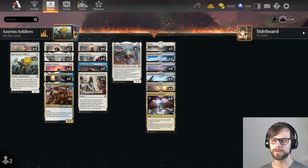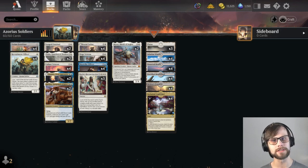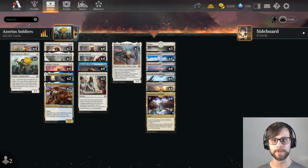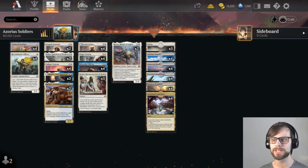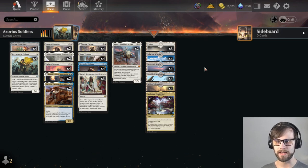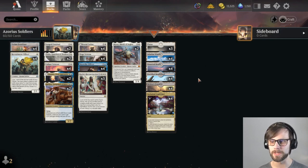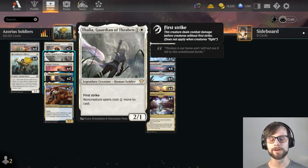I did make a couple of subtle changes. For anybody that doesn't know, this is Azorius Soldiers. This is one of the top-ranking decks in the best-of-one meta right now, up there with mono black, mono red, things like that. The reason it's up there for best-of-one is in particular because it's very aggressive, and it has a lot of tech pieces that really set it apart from a lot of the other maybe creature-heavy decks.